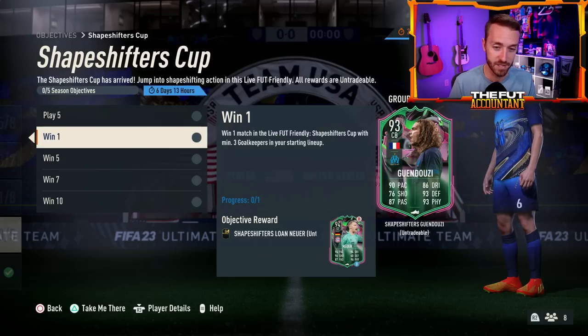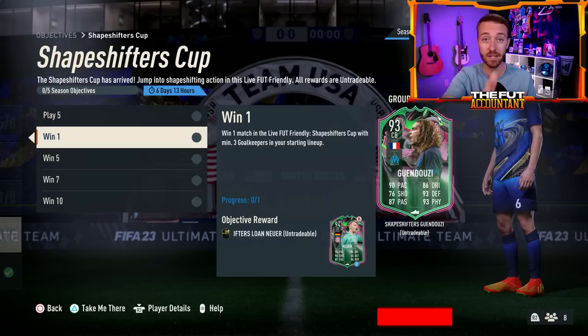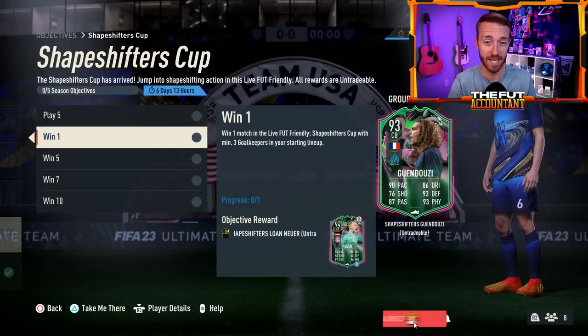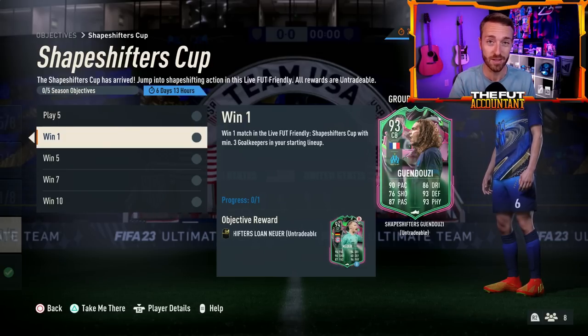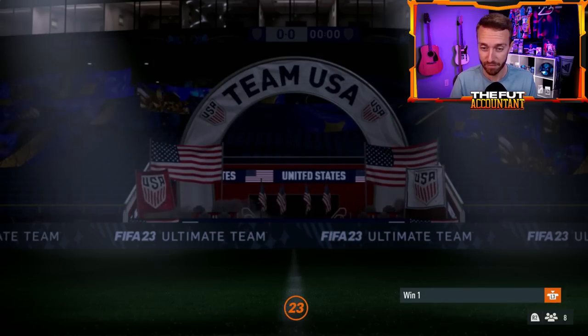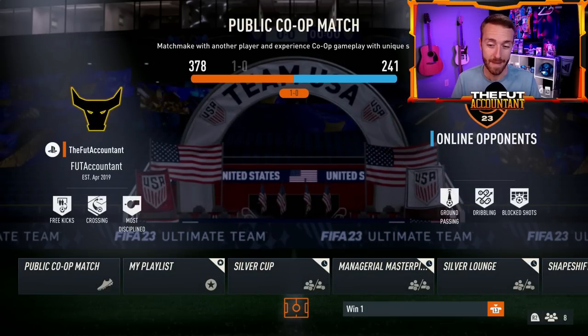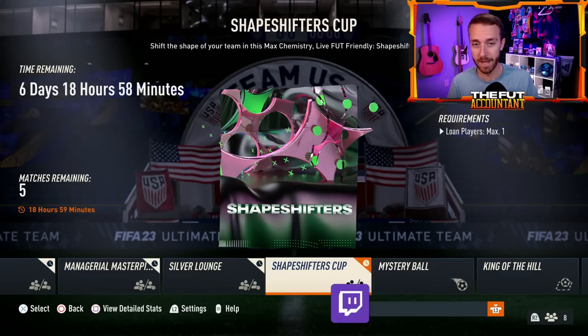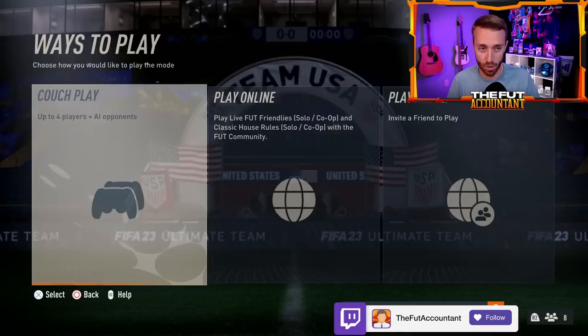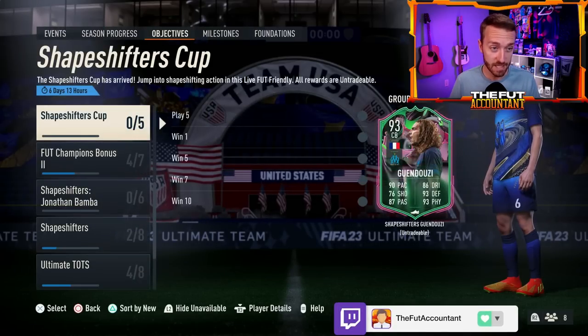You get some nice fodder packs in the cup as well, including a lone Neuer which is nice to try out in this mode. One thing to remember: you have to start three goalkeepers in your starting lineup. A lot of people are matching up in the friendly mode, which is max chemistry — one lone max, five matches a day. All of your players will be on max chemistry, but you must start with three goalkeepers in your starting 11.